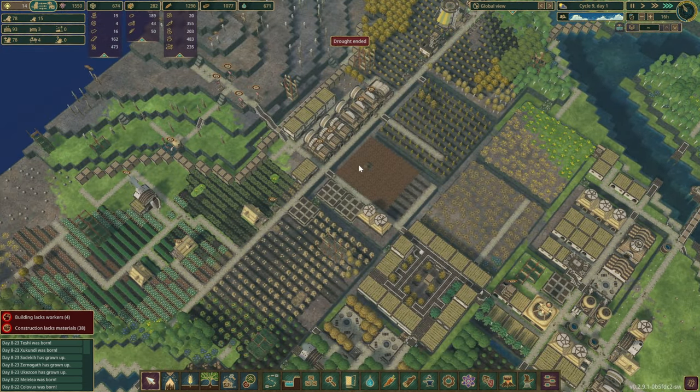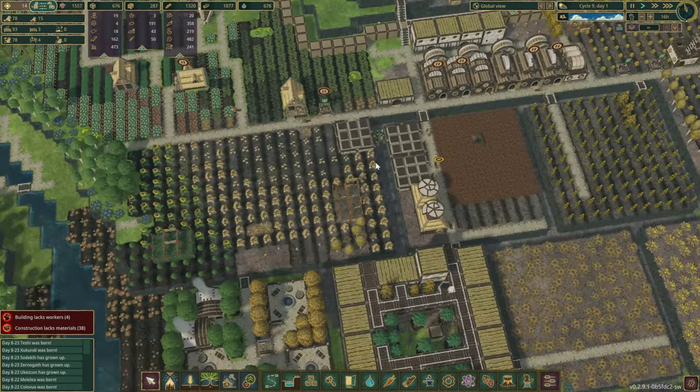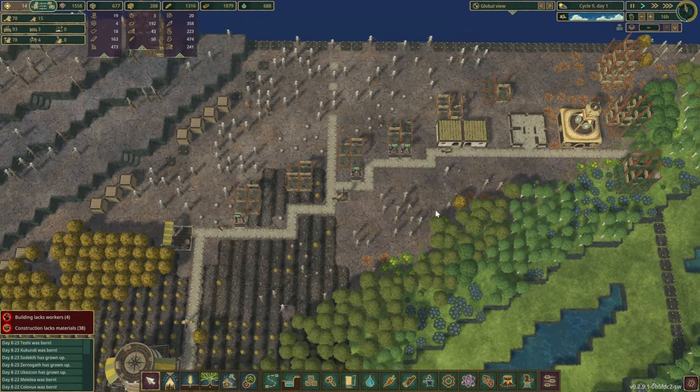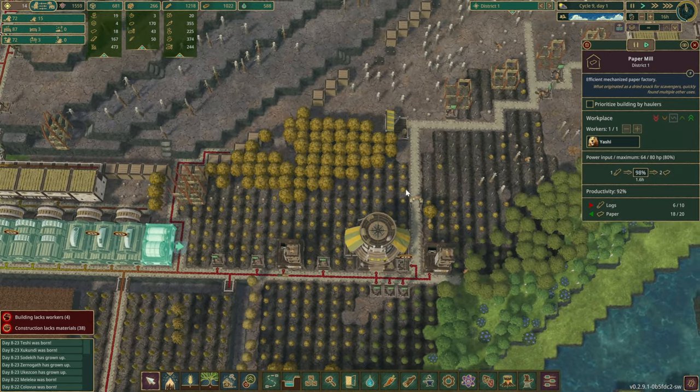We want to clear up this area and do the same thing in here — put a water dump somewhere in this corner and space a few out in this whole zone. The drought has finally ended, so that's great news. It's still going to take a little bit of time before this zone turns green. Let's take a look. We're going to need some power. How much paper do we have? Oh, 18.